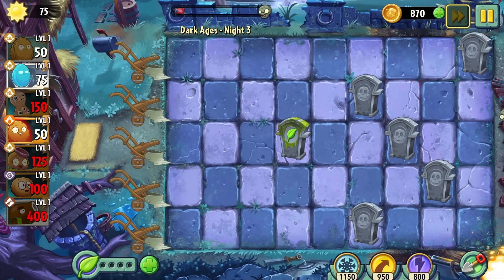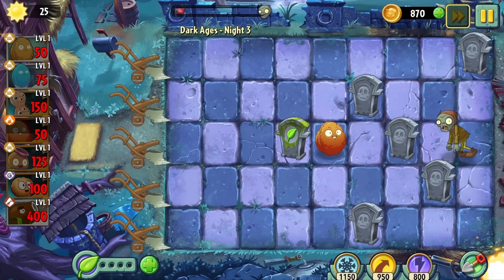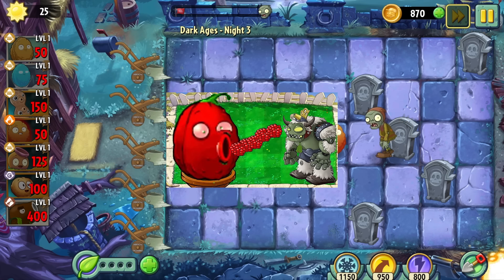Well over 100 levels, 7 videos, and 23,000 words in, we have arrived at our first truly impossible level. No sun tombs means we have but one exploder nut to clear the entirety of Day 3. He's pretty busted, but he's not quite content farm thumbnail strong. This looks pretty bleak.